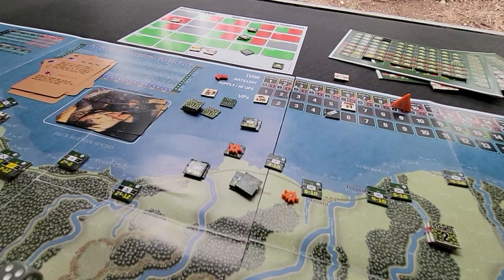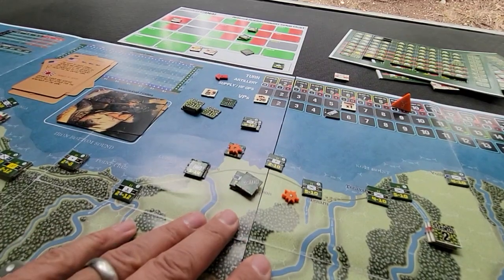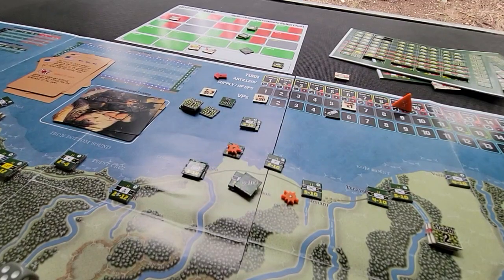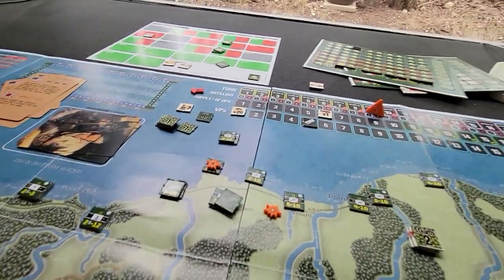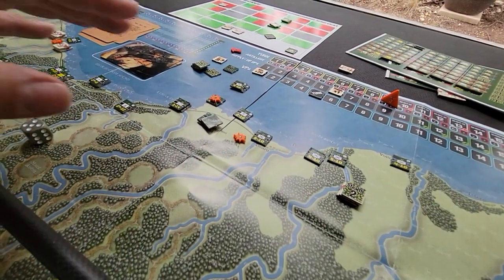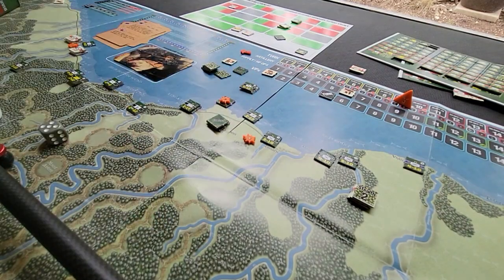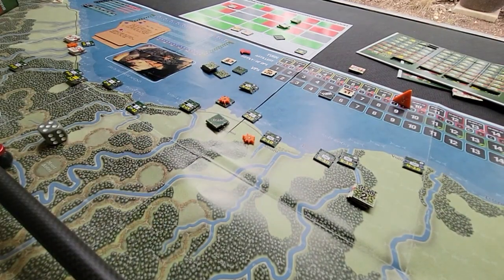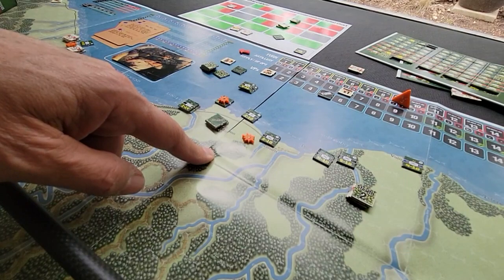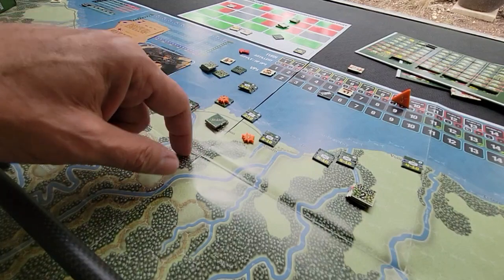I would say the counters are thin, and the map paper is thin. Where all the action happens is right at the join — which I think was one of the original complaints with the Avalon Hill version too, that there was a whole bunch of territory that was really irrelevant to the game. Everything centers around Henderson Field, and unfortunately with this reboot the map split is right on Henderson Field — one hex off. It's just annoying. It doesn't stop you from playing, but it's just annoying.